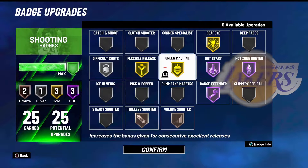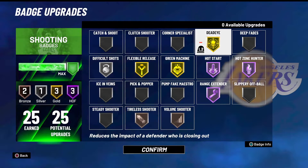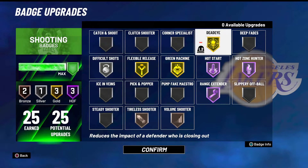Green Machine — if you thought silver Green Machine worked last year, which it did, it works even more this year. But honestly, you don't even need Green Machine this year. I just like having any boost I can get. I have 25 shooting, so I don't have much else to put it on. The difference between bronze and Hall of Fame Green Machine is only about a 3-to-4 percent increase at most — it's really not that much. Dead Eye is very controversial. I don't actually think you need it that much — I don't really make contested threes like that. Dead Eye boosts your shot percentage against late closeouts, so it is helpful.